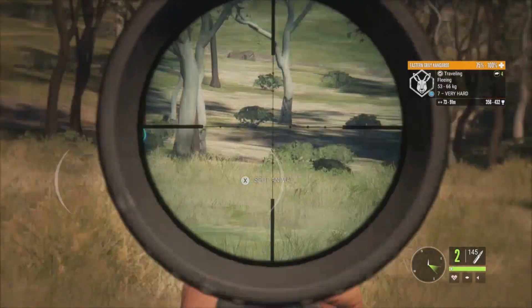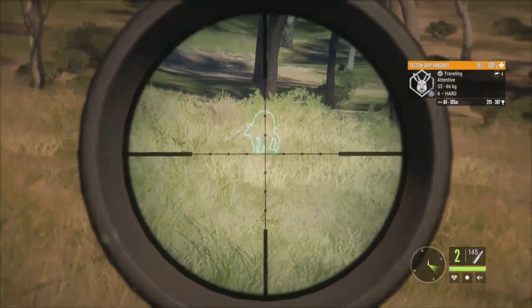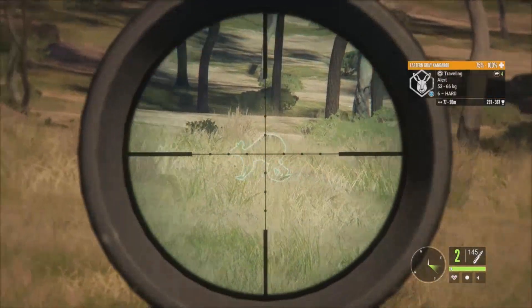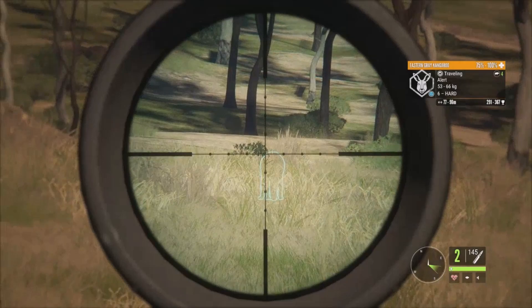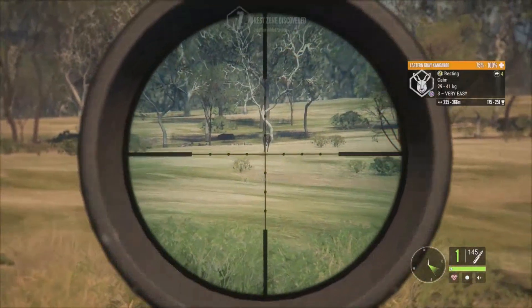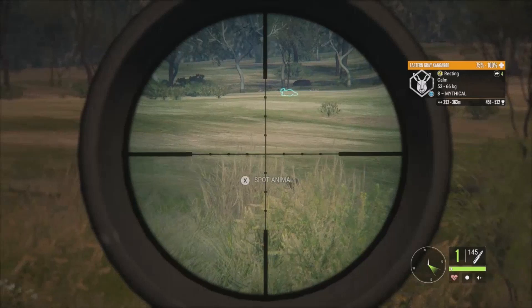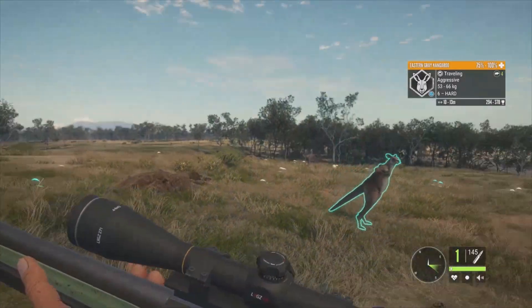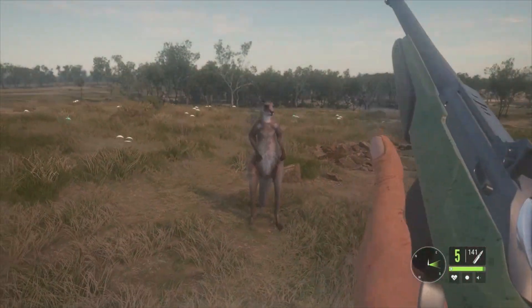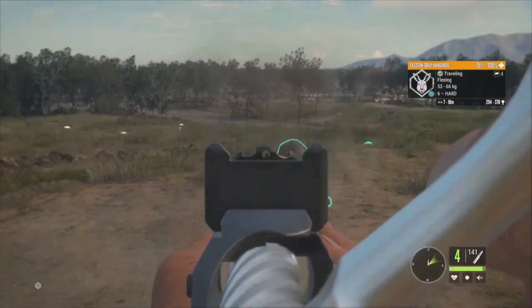Heart rate went all over the place and he's fleeing — that was terrible. Maybe we can focus on a level 6 instead. Running over to get him to alert — heart rate still going crazy. Let's take that shot anyway — looks like it was good, probably a heart shot. There's actually another little herd over there — everywhere I look now there are kangaroos. A mythical at 456 to 532 — he's a monster! And we have one going aggressive — this is what I've been wanting to see. Actually two of them going aggressive — let's let him kick us. That is so cool!